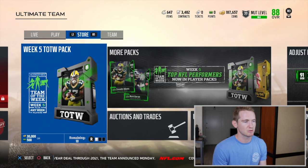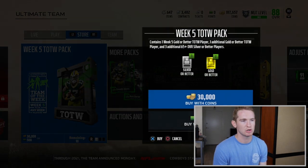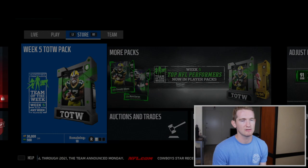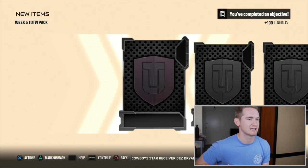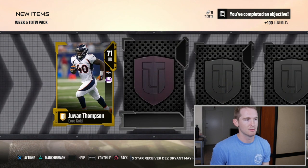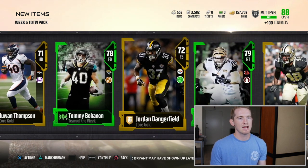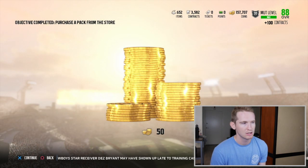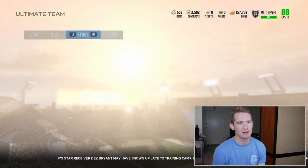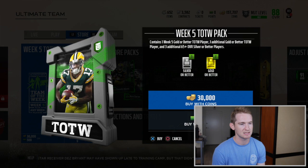The focus of this video is to go over how bad the team of the week packs are. I'm actually not going to rip a bundle — I'm just going to pull one pack with coins and show you essentially why these packs are so bad. When I don't pull anything, it's because I already know I'm not going to. A 71 overall, 78, and 79 — these probably go for a couple thousand coins and they cost 30,000 coins. These packs are terrible. Do not buy the team of the week packs.